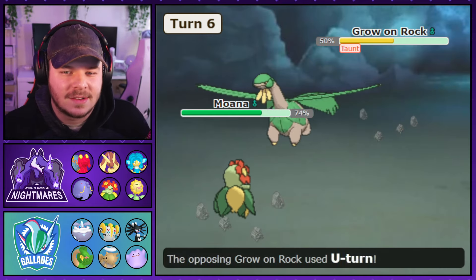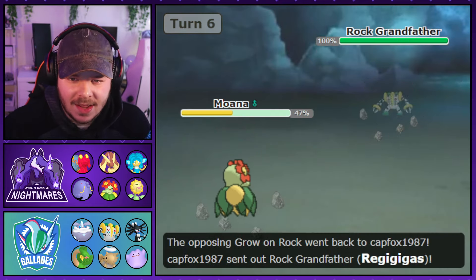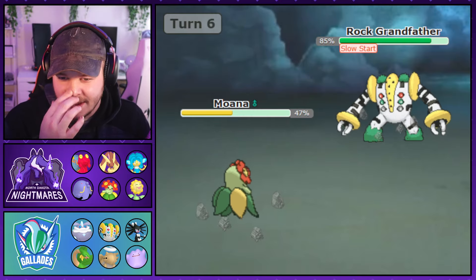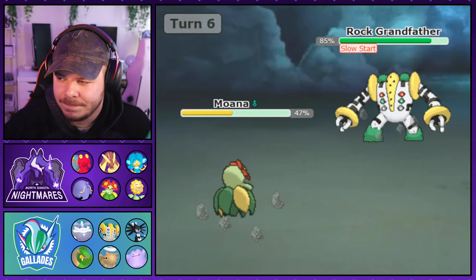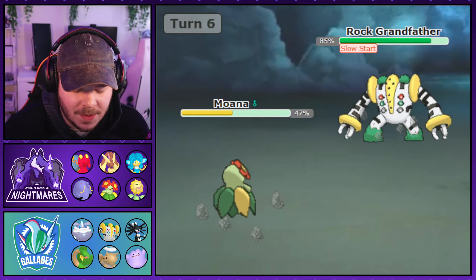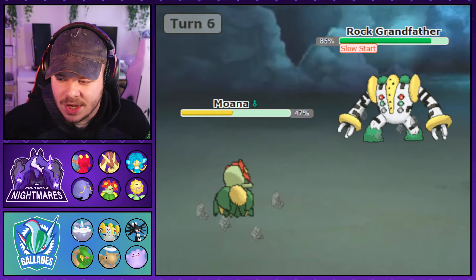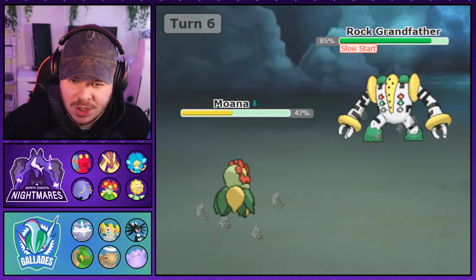I try to get some momentum back. He goes into Regigigas, and I decide to go for Triple Axel rather than Swords Dance — I really didn't want to get Air Slashed by Tropius and getting rid of it felt very important at the time. So rather than make the greedy play with Swords Dance I go for the Axel, but unfortunately only get one hit.